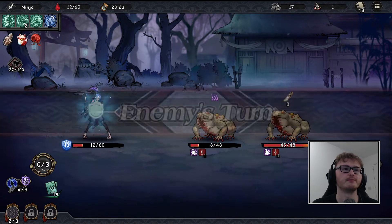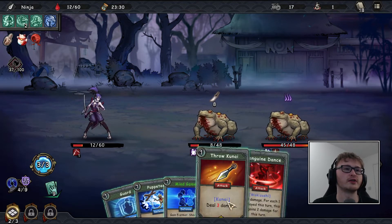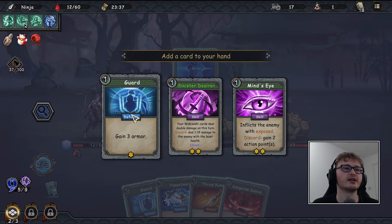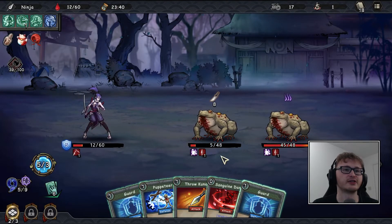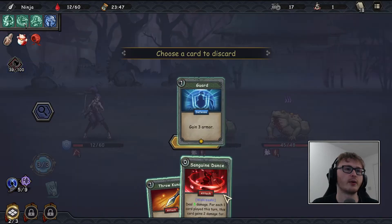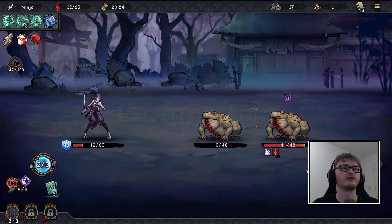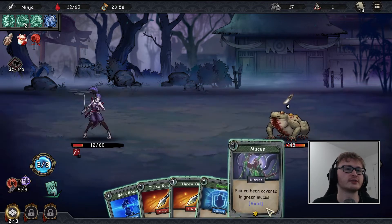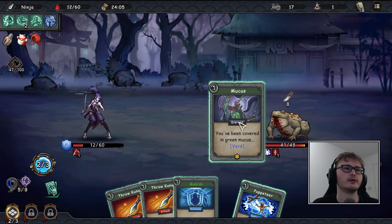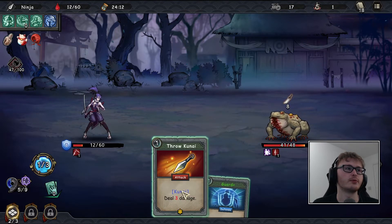I'd rather gain armor than try for a kill this turn. Throw kunai only deals three but we can play quite a few cards. Discard a couple of them to gain action points — not much damage at all. Gain armor, puppeteer away a guard. This is already going to deal five damage so throw knife and kill the first toad. Let's play mucus and discard the kunai to gain one more action point, then deal three damage.